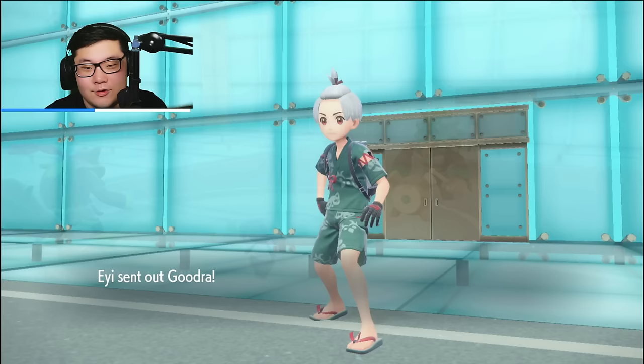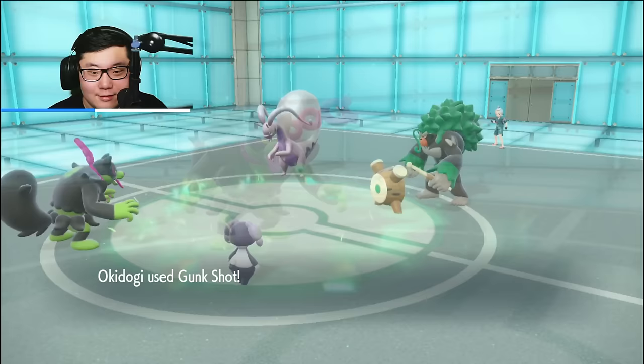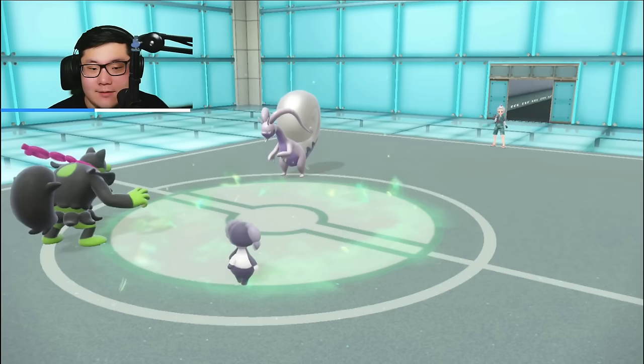I think my safest play is just to Follow Me and Gunk Shot here. I don't know if the Ogre Pond is gonna attack this turn or just Spiky Shield. Rillaboom can either Hammer KO potentially, or maybe U-Turn out. But Ogre Pond's actually gonna retreat, which is great for me. I'll take that. They didn't bring the Blood Moon Ursaluna or the Dusclops — that's fantastic for me. Especially if I hit this Gunk Shot. Come on, hit. Nice! Goodbye Rillaboom — fantastic knockout!